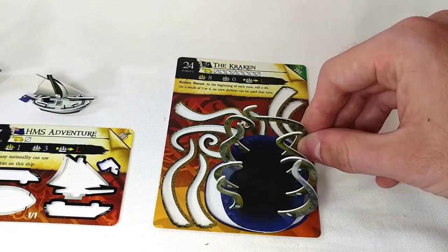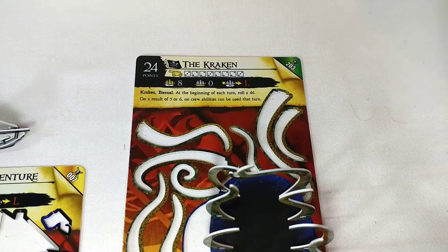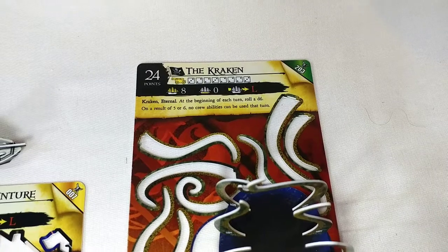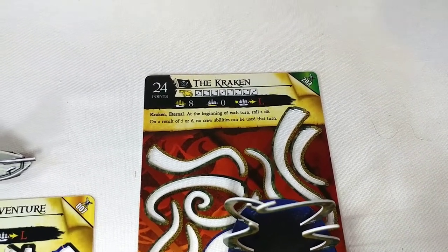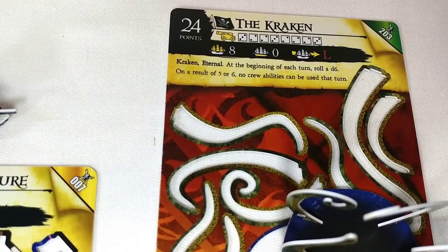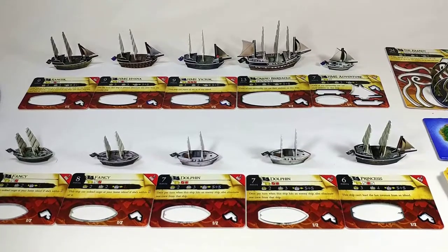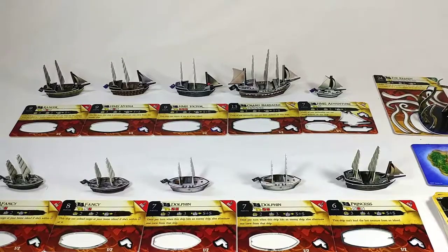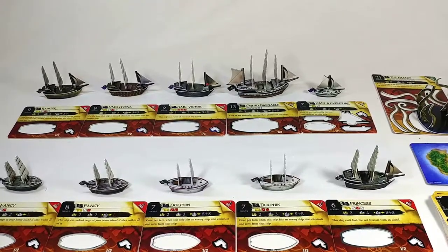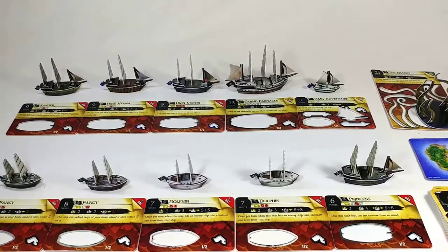And then lastly, we have the Kraken — one of four — and this is definitely the best out of them, although that comes at a very steep 24 points. This one is Eternal, and its masts are 3, 2, 2, 3, 2, 2, 2, 3 — very good stats. Its ability is that at the beginning of each turn, you roll a d6; on a result of 5 or 6, no crew abilities can be used this turn. So overall, I feel a little bit let down by this box, primarily because there are eight commons and only two rares. But I think that's mostly just because I had all these commons — if you didn't have any commons, this would definitely be a great place to start with the game. And getting that special edition Kraken really does make it worth it. Anyway, that's all I've got for now. Thanks for watching.